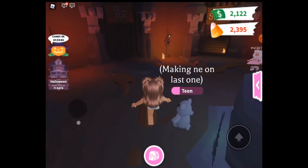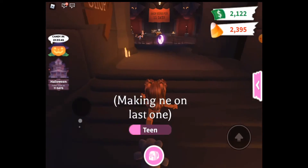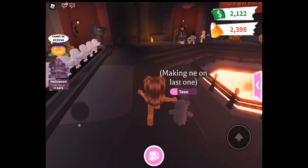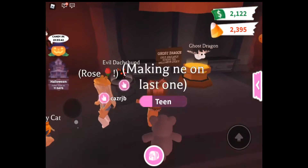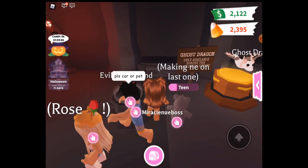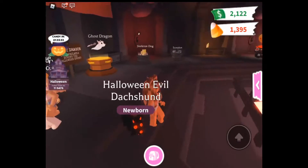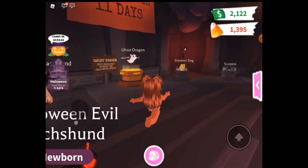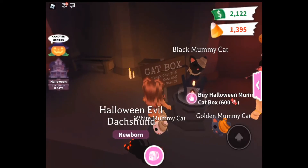Now we're just gonna go buy the ghost dragon and spend this candy. I honestly really wanna buy the evil dash — whatever the heck that's called — cause it kinda looks like an evil unicorn but like a dog or something. It's a thousand candies. Let's buy it — oh my god I bought it! Whoa, this is actually really cool.